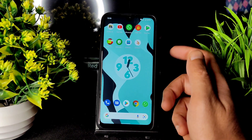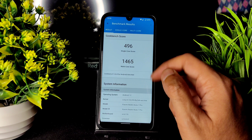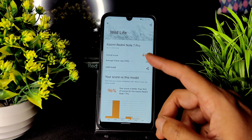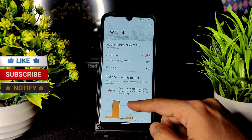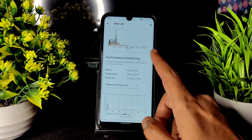Custom ROMs will show a message indicating a custom ROM is installed, but you can still use all applications. Coming to Geekbench scores, the single-core score is 496 and the multi-core score is 1465. For 3DMark benchmark results, the score is 460, average FPS is 2.80, and your score with this model is at the 96th percentile.